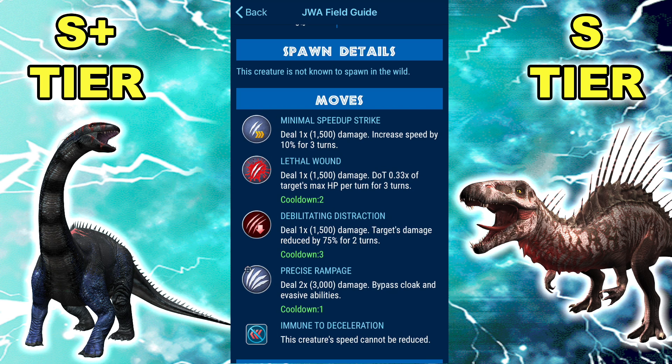I use this on my team as well. It's a fantastic jack-of-all-trades — it's got a move for every situation. It can revenge kill, it can counter-sweep with Minimal Speed Up. It can destroy things that can't cleanse distraction, like Trico, with the combo of Debilitating Distraction and Lethal Wound. Stuff like Thor as well — the 75% damage reduction is crucial for dealing with chompers that can't cleanse distraction. While it now does lose to Erlikodominous, it generally will have utility in a match due to the vast array of options at its disposal.